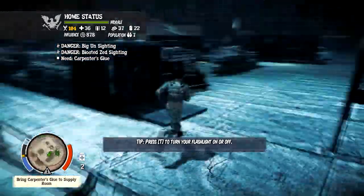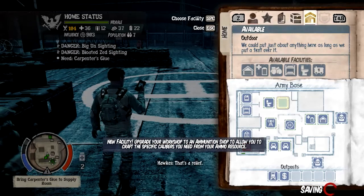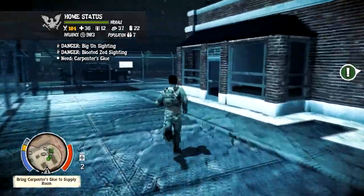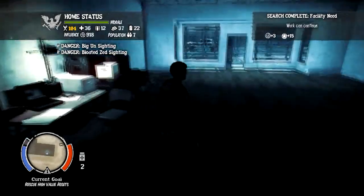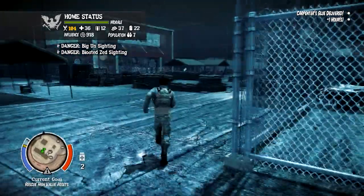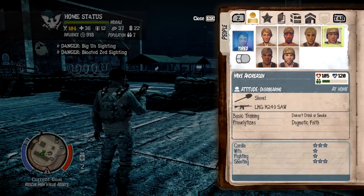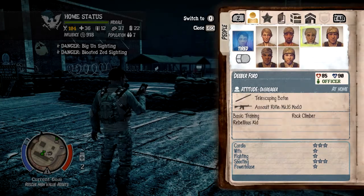I'm sure the ladies would like that quite a bit. Another thing that's actually funny is you actually have to clean out the toilet every so often — every so often it'll be like 'oh, the latrine needs to be cleaned.' We got something fixed. What are we... oh, we got something else we need to get here. Work can continue. Danger — a big inciting and a bloated Zed inciting. Alright, let's see. Officer — still not my friend. I will switch up to her. She's relaxed. This person is frustrated — and with a name like that, I'd be frustrated too.